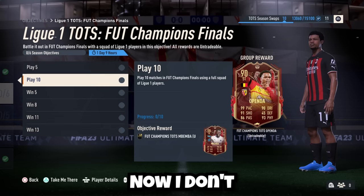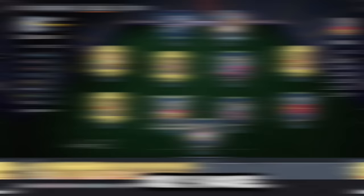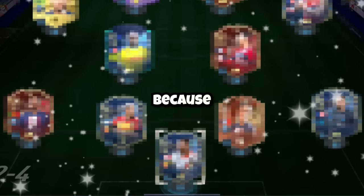I thought that the qualifiers counted towards these objectives, and I was so upset when I found out that they didn't — because this means we at least need to win 13 games in the Champions Finals, for the team that we've built in only 9 hours, if we actually want to benefit from getting all of these rewards. And we need to, because I want to build the best possible team in only 12 hours. So I ended up opening our qualifier rewards, and they were a lot better than I expected.